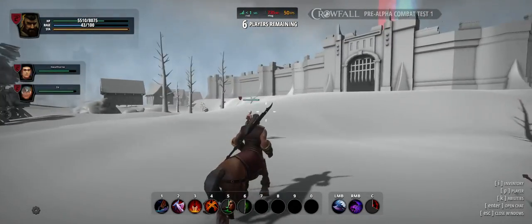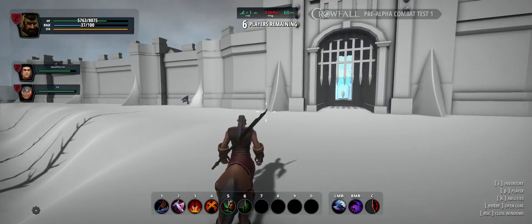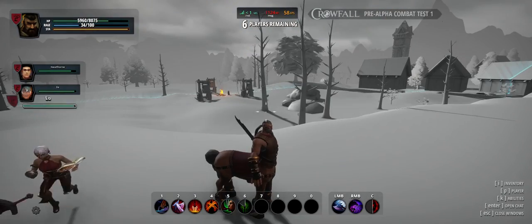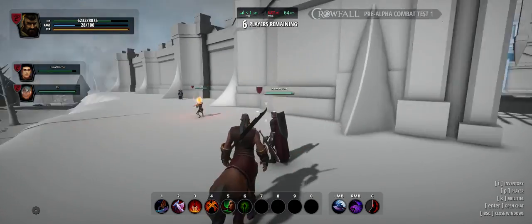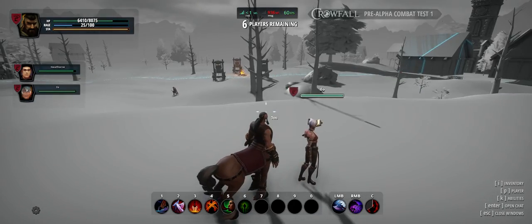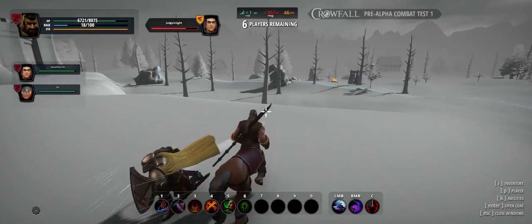So there's three of us, and there's only three more players — two of them. Better get inside. It's really lagging now. Look at that guy behind you — he's screwed, he's trying to heal. Just block him out of the gate.